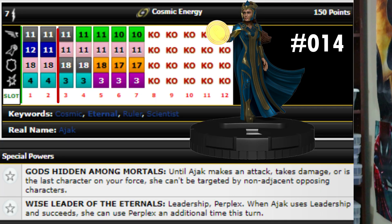Next again we have Ajak, and this one is 150 points, seven range, cosmic energy team ability, 11 running shot with flight, 12 attack penetrating blast, 18 invincible, four damage with probability control. She also has the same Gods Hidden Among Mortals trait to keep her protected, then another trait: Wise Leader of the Eternals — leadership and perplex, and when Ajak uses leadership and succeeds she can use perplex an additional time this turn.